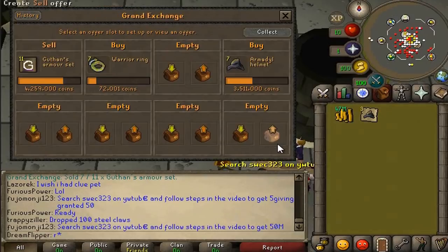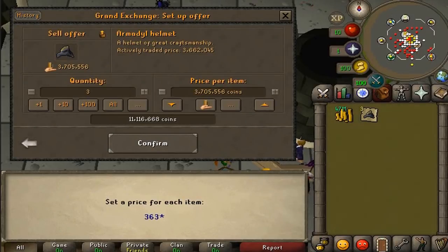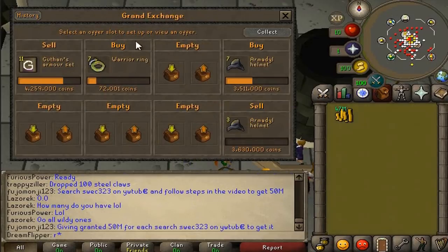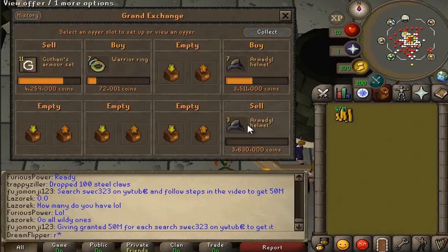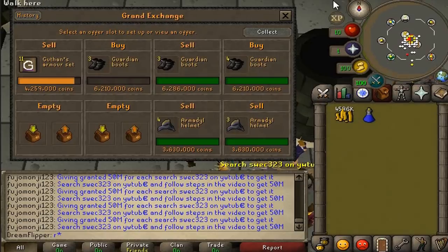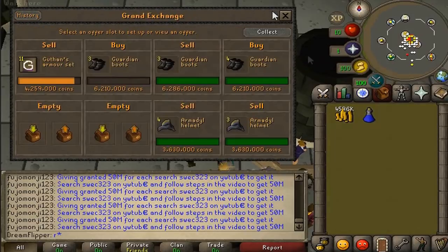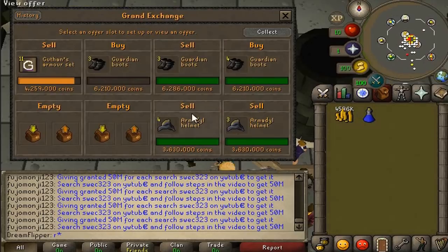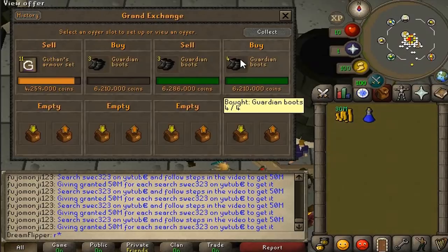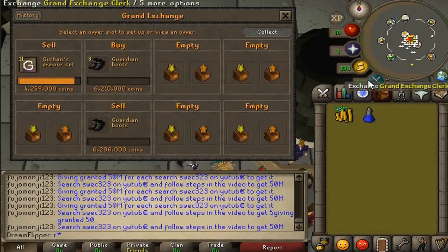Moving on, we have the Armadyl helmet which actually has a very nice margin - over 100k. So we're going to start selling those now, hoping to sell them for 36.3k. We're also getting pretty close to selling off the Guthan's armor sets - that's a nice 700k profit there. Back with an update: it only took about 40 minutes for this full flip. The Armadyl helmets we bought for 35.11k and sold for 36.40k - that's 120k profit per helmet, close to a million profit total. Guardian boots were giving us 70k profit each - we've sold three and bought another four. Just one more Guthan's armor set to sell off.